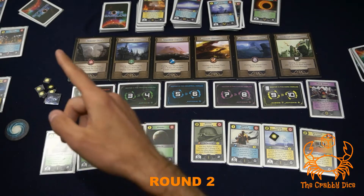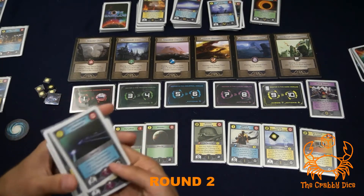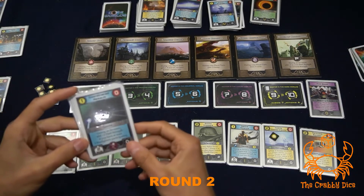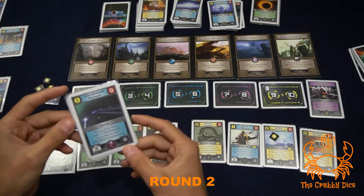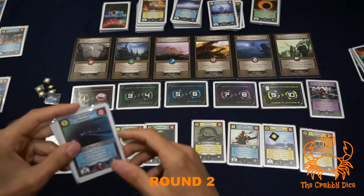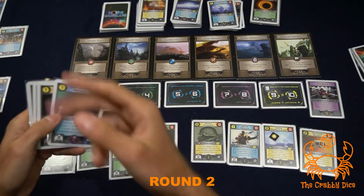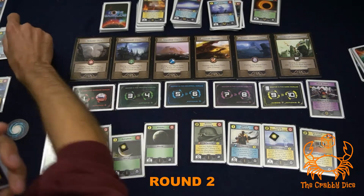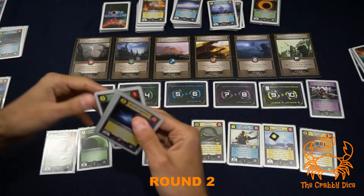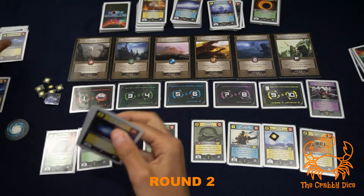Third player is going to invade right away and I'll show you how tactic cards work. He has two snub fighters, and the tactic card says during an invasion add two fleet strength if you have at least two star fighters participating. He pays one energy to play the tactic, invades the planet needing three fleet strength - his two snub fighters plus the plus two equals four, so he succeeds. He discards the token, gains plus one energy, garrisons one snub fighter underneath, and discards the other.